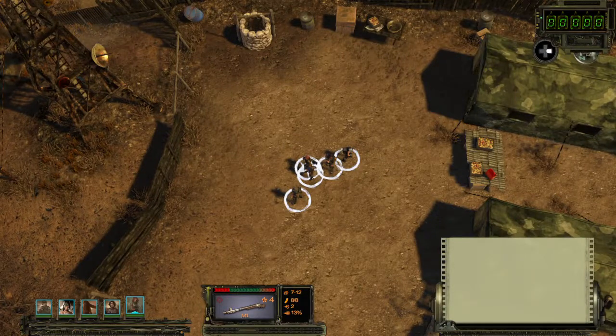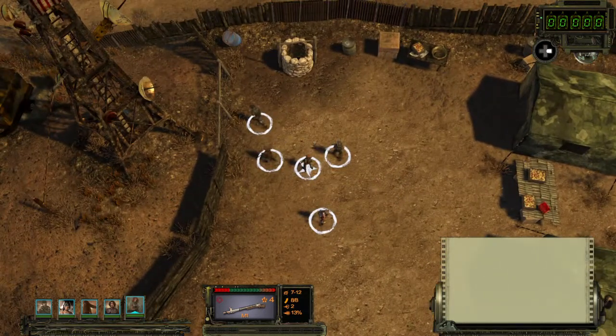Hello everyone, welcome to Bargain Gaming, where we're going to play excellent games without busting our wallets. This episode — after we have learned from our first playthrough — we have a new build for our character composition. Let's see what the improvements are.